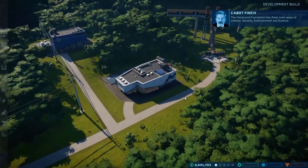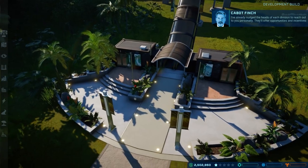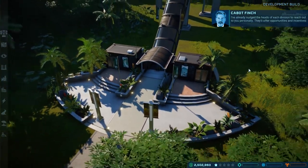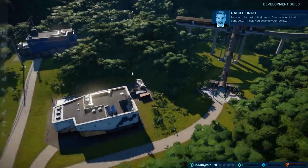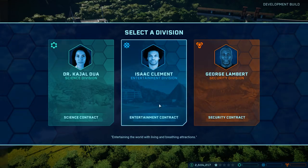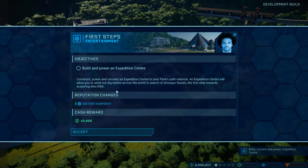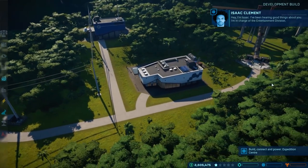The Hammond Foundation has three main areas of interest: security, entertainment — that's the entrance where they're going to come in. They'll offer opportunities and incentives for you to be part of their team — choose one of their contracts. The contract thing — I was told that if I want the cool stuff, go entertainment. Entertainment has the cooler stuff right away, so we're going to go entertainment. Security's kind of lame. Cash reward $10,000 — construct power, connect expedition center. We'll get entertainment $10,000 to build and empower an expedition center. We only have a limited amount of time with the game, unfortunately.